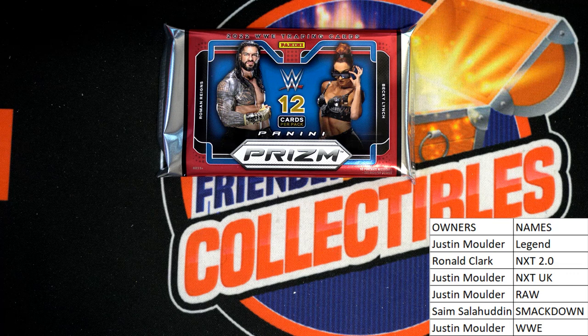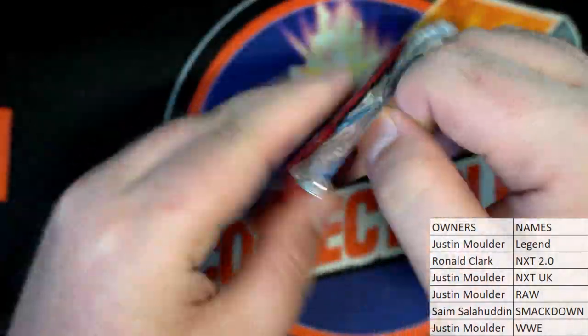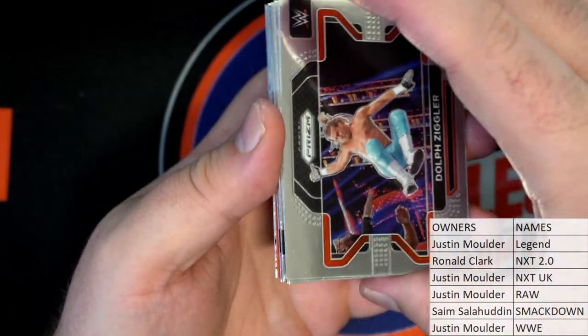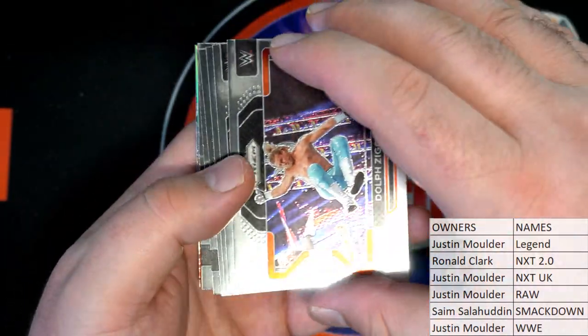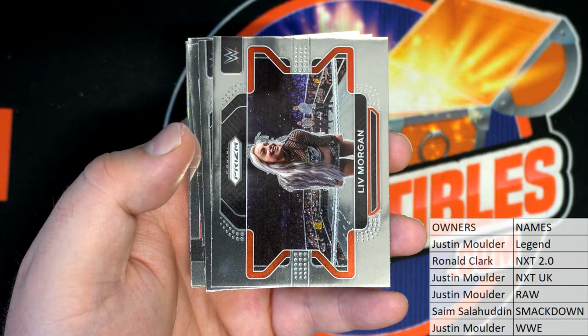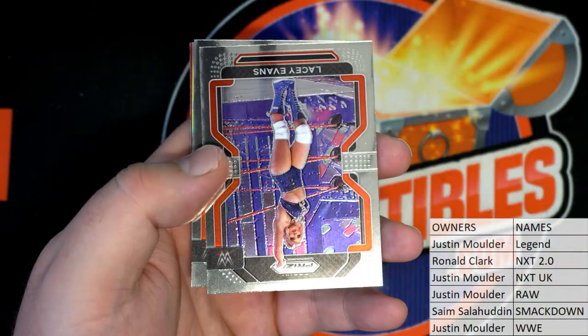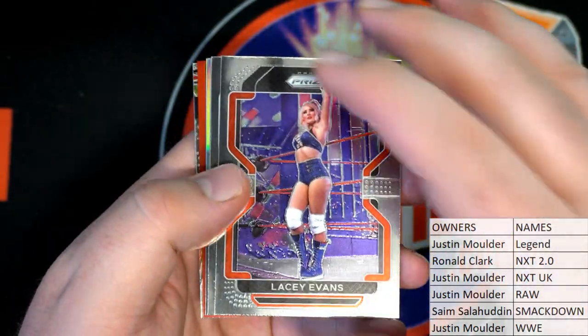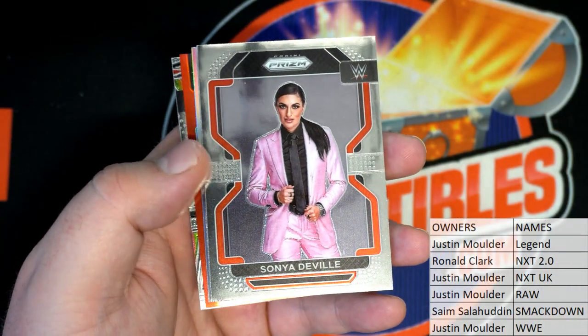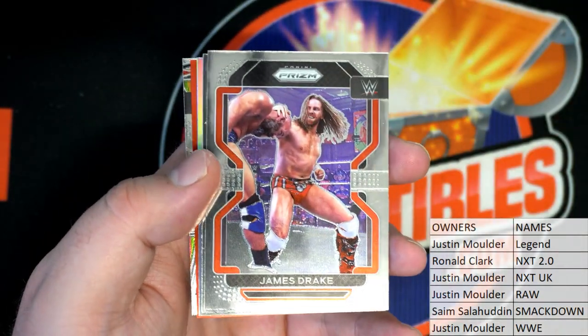Alright, good luck guys, let's see something crazy here in good old Prism. Let's close that out and keep things going. Oh — Dolph Ziggler, Raul Mendoza, there's Liv Morgan, Wagner — nice. Lacey Evans, Sonya Deville — what an awesome card, she's got the pink suit on. James Drake.